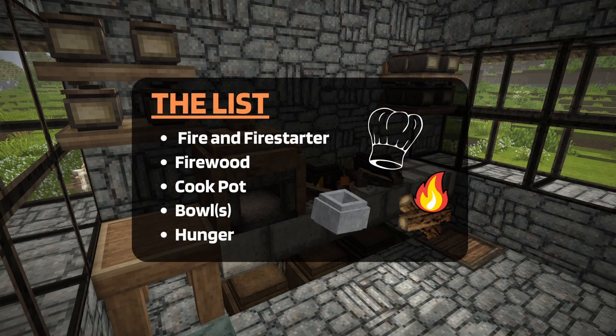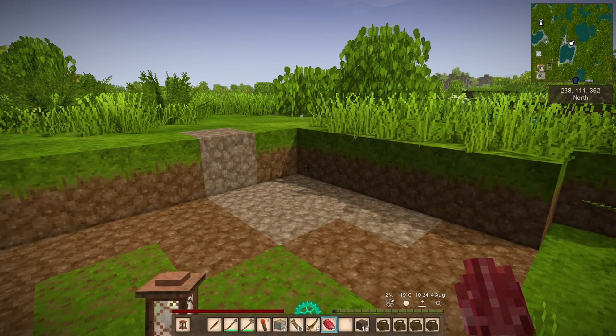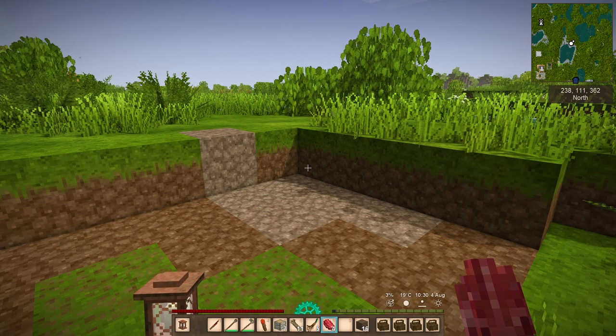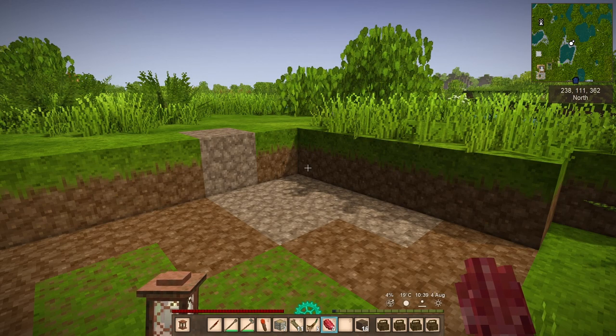Here's what you're going to need: fire and a fire starter, firewood of course, a cook pot, bowls, and hunger. Vintage Story food in the very beginning of the game is basically just you finding a berry bush and eating the berries right off the vine, and this goes on forever. But I think the big turning point for me was cooking food — making food curves that hunger and really opens the game up in such a big way.